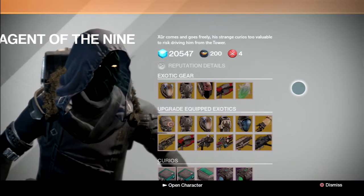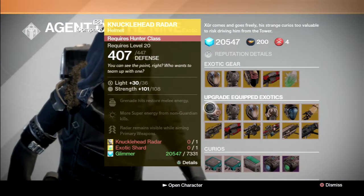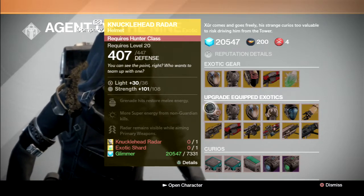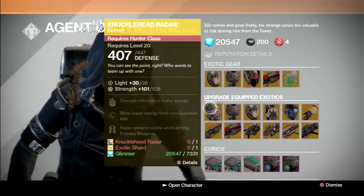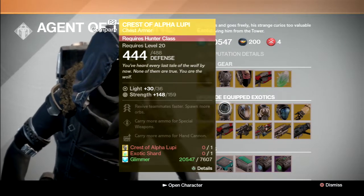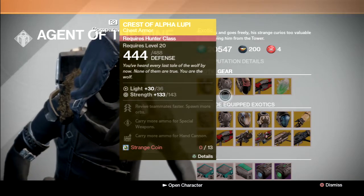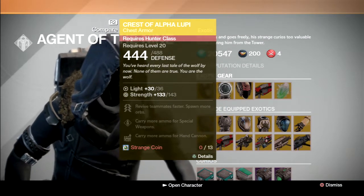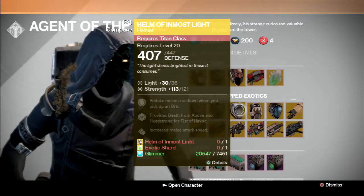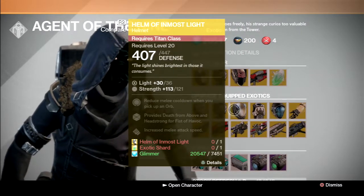Exact shards as usual, and no engrams this week. For upgrades this week you have the Knucklehead Radar — decent, though I'd probably prefer another helmet. The Crest is 143 Strength upgradable, and the upgraded version is 159. He also has the helmet — you can buy it at 104 and upgrade it to 121.